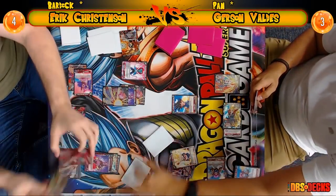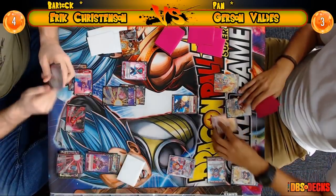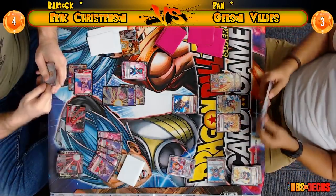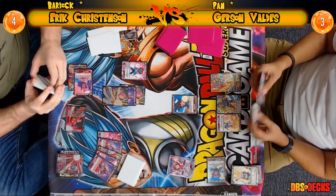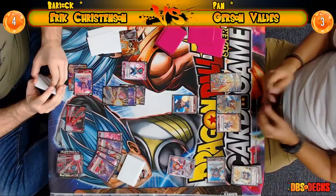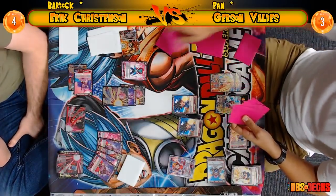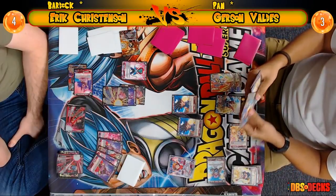One of us has each deck list — I have Gerson's and Machado has Eric's. I actually haven't looked at Eric's list closely, and it's interesting he's not playing what I consider one of the best black cards in this game — Time Patrol. That's a crazy omission. I would probably drop the Dark Plot from his deck and add Time Patrol instead. Dark Plot is good but it's only really good with the Unrelenting Assault Trunks and Killer Sword Trunks — those are all in the same starter deck.